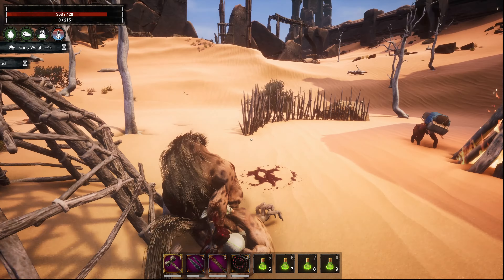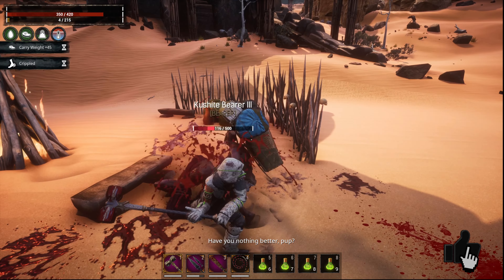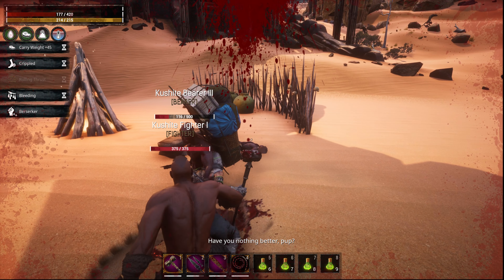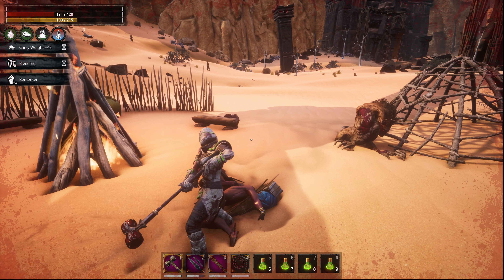This can be really useful for getting all the obelisks unlocked. If you've got a friend that came on the server and they want to get them unlocked quickly, they could just strip down to their skivvies and you could send them to each obelisk. When they're on the other side, they can just remove their bracelet and spawn at a bedroll placed next to the map room.